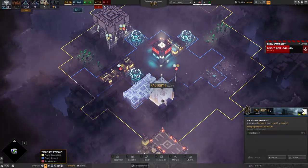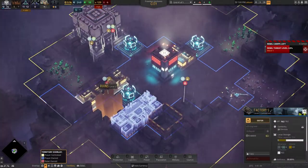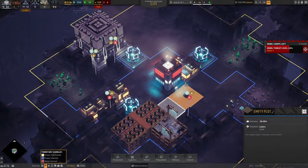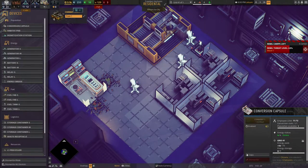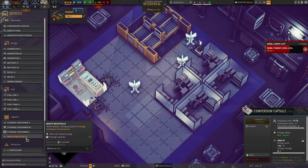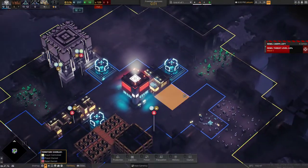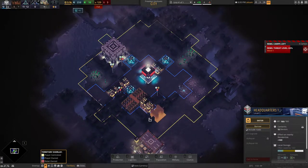Instead of building more energy here, I'm just going to build a lot of batteries on level two. Problem solved, my friends — we're doing something. Let's make you work one more time. We have no more waste. So that is the cue for us to build our way to get rid of waste. Our residential area is in this corner right here, which means we should be getting our waste away from there.